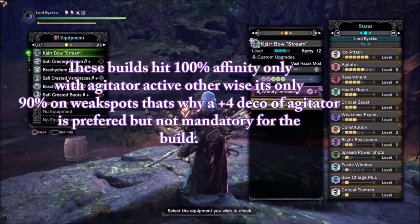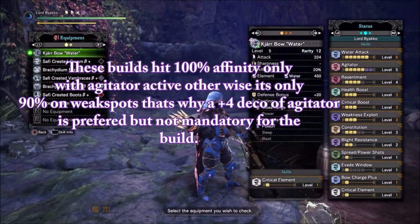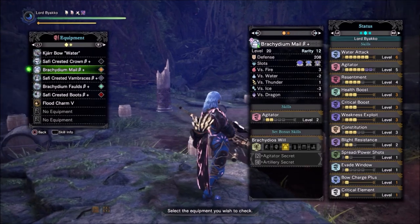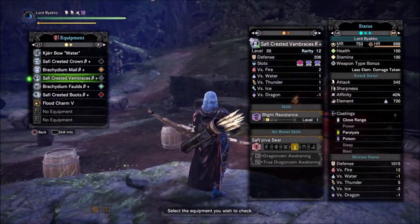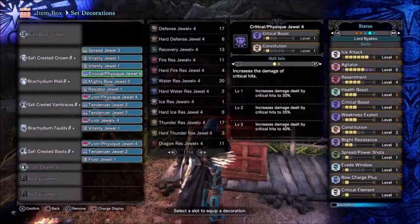So in order to close the power gap of these 2 bows with the last elemental bow build, I chose to use 3-piece Safi'jiiva and 2-piece Brachydios. This gives us the raw we need in the form of Agitator and level 4 Resentment. We lose a spread decoration, but that's only a 1 to 2 damage loss per arrow so it's fine.